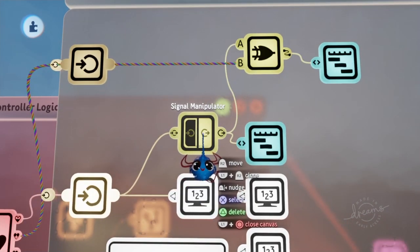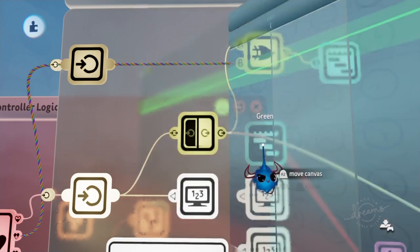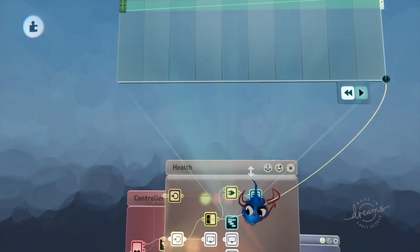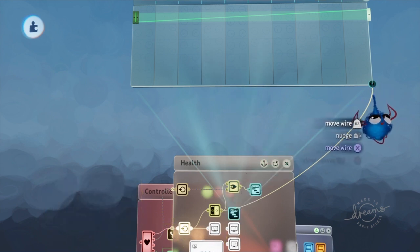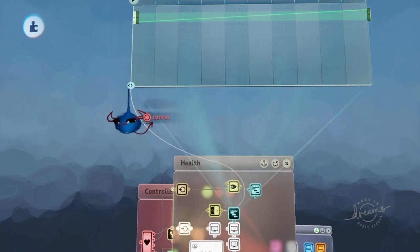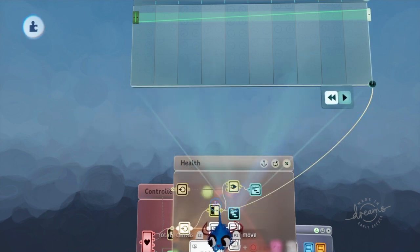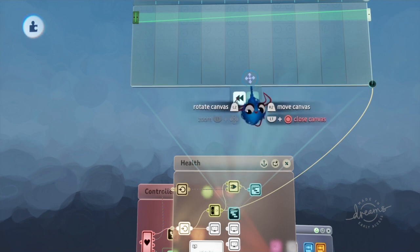So I have the signal manipulator going to the timeline. On the timeline you can attach to the play head — I took the wire from the signal manipulator and just put it right on the timeline play head, just like that. So it will play the play head depending on the signal it's getting. So 50 health goes in, 0.5 comes out, and it plays the timeline halfway. That's for the green bar.